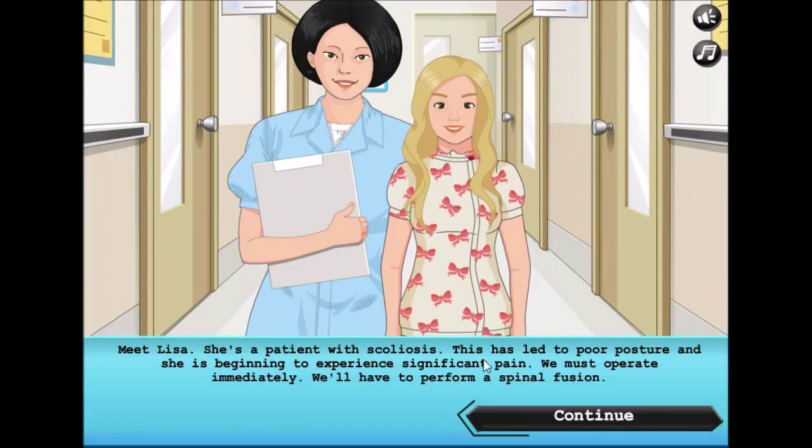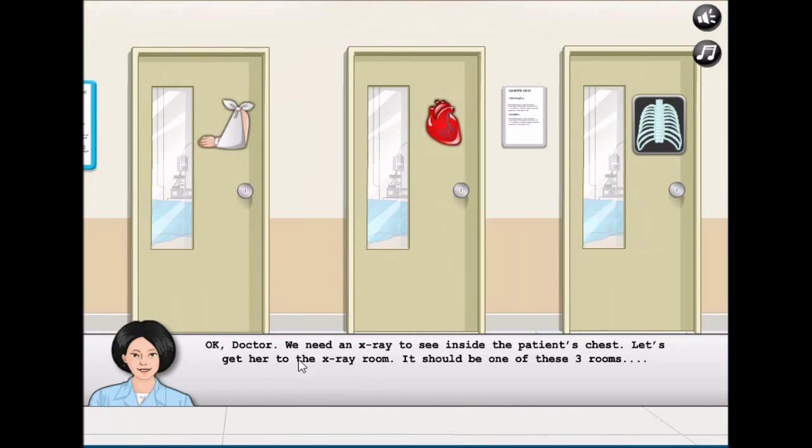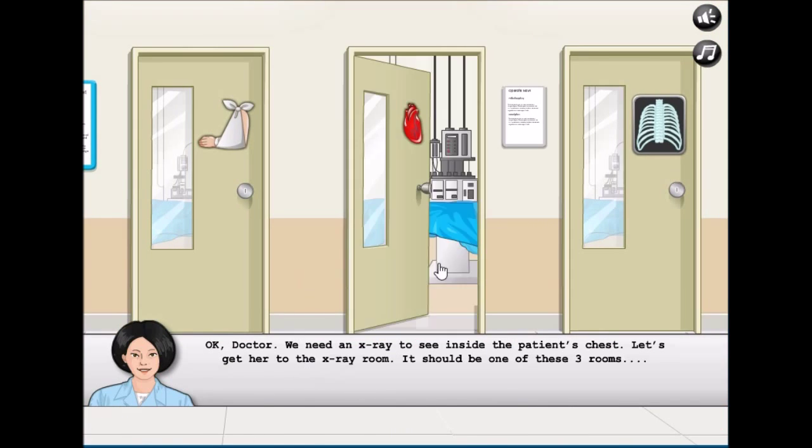Let's operate! Meet Lisa — she's a patient with scoliosis. This has led to poor posture and she is beginning to experience significant pain. We must operate immediately and perform the spinal surgery.